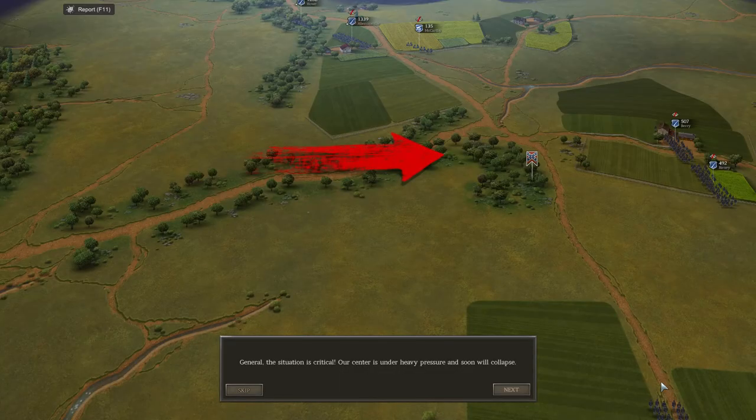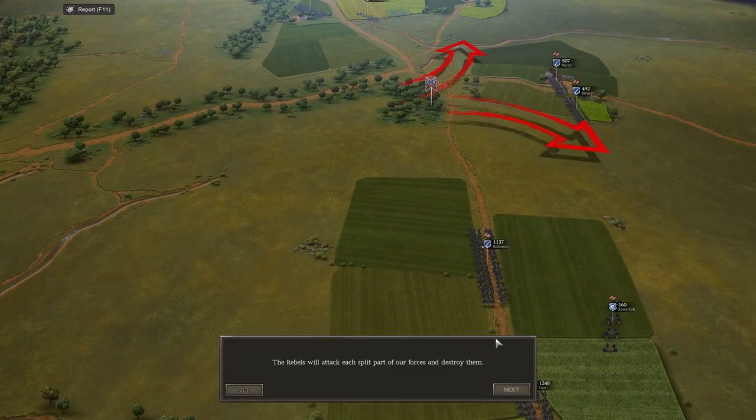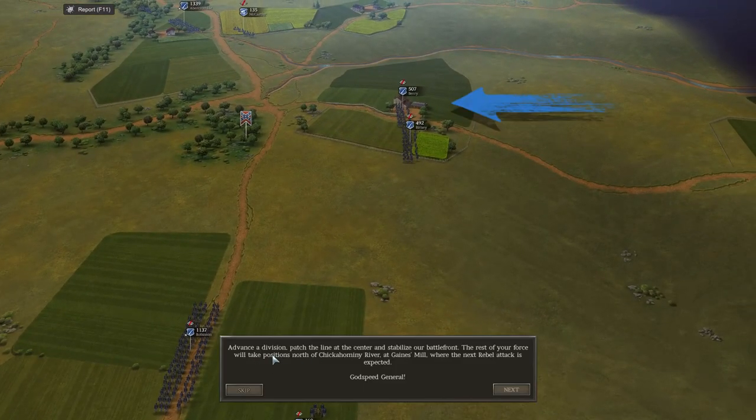General, the situation is critical. Our center is under heavy attack and it will soon collapse. You can see some AI divisions here looking pretty depleted. The rebels will attack each split part of our forces and destroy them, so we need to quickly hurry and reinforce. Advance the division, patch the lines and stabilize our battlefield for the rest of the force. We'll take the positions north of the river against Mill where the next level attack is expected.